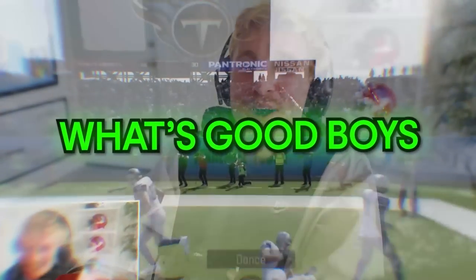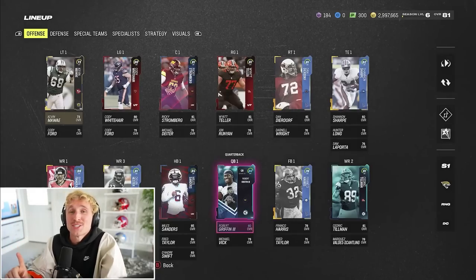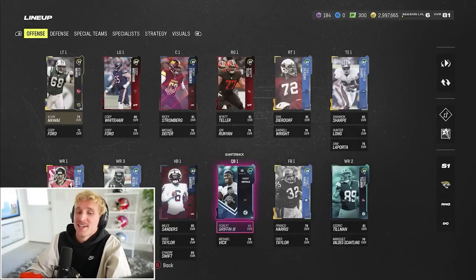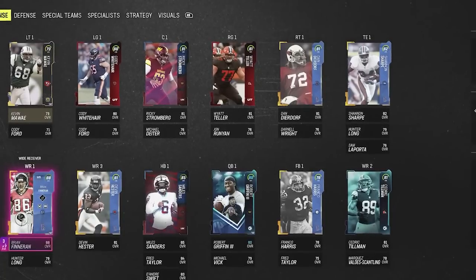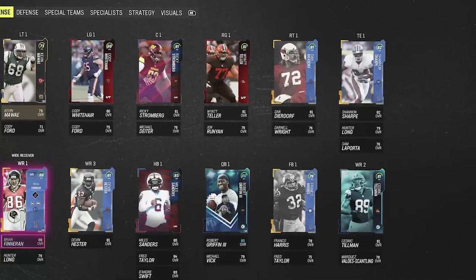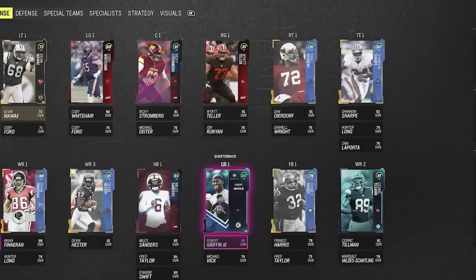Pack and Play Squad! What's good, boys? Hey, if you're not caught up, we are into Season 2. We're one episode in, so the squad you see here was after our inaugural two bundles. I got limited Brian Finneran, wide receiver. I have no quarterback at all right now, and that's actually why I'm opening packs today.